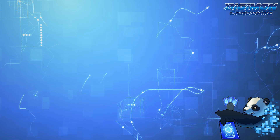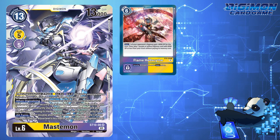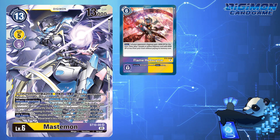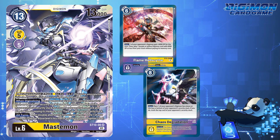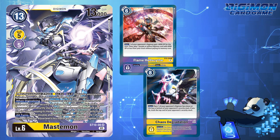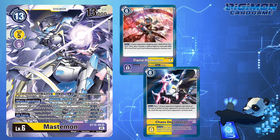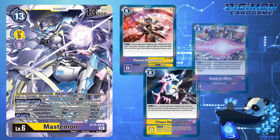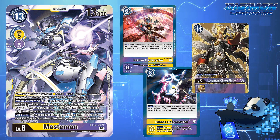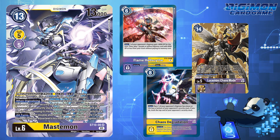Its only weakness: Mastemon. Mastemon can potentially have powerful option cards that can either: 1) DP-deplete Digimon to zero via Hellscythe and recover another security if Magna Angemon is in the trash; 2) bounce the Digimon into the security, circumventing effects like Breath of the Gods and anti-bounce effects that normally prevent Digimon from being sent to hand or deck, in the form of Chaos Degradation; or 3) destruction from Dead or Alive that plays a Lusamon Chaos Mode.